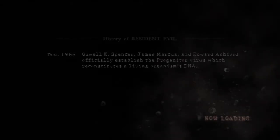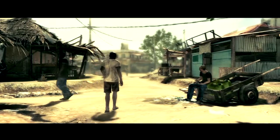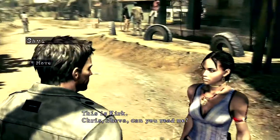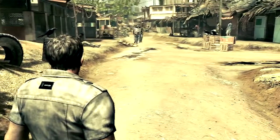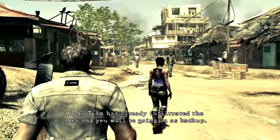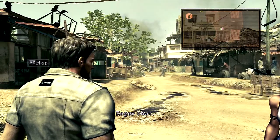I can feel the friendly atmosphere already. All right, here we go. This is Kirk — Chris, Sheva, can you read me? Chris here, coming in loud and clear, Kirk. There's a black market weapons deal going down in Kijuju — that's where Irving will be. Alpha team has already infiltrated the area and you will be going in as backup. Rendezvous with your contact at the butcher shop. You can gear up and get briefed on the mission there. Watch your backs. Roger that. Copy. Over and out.